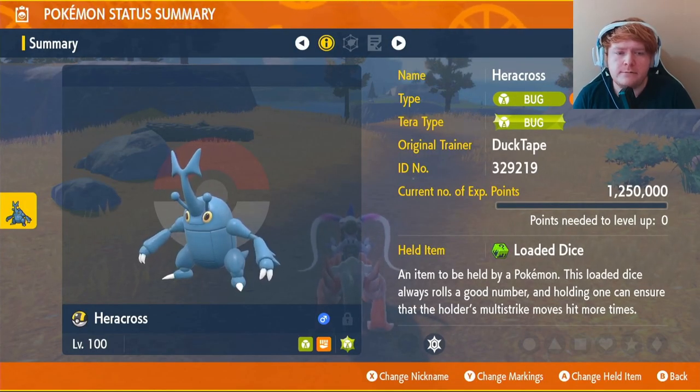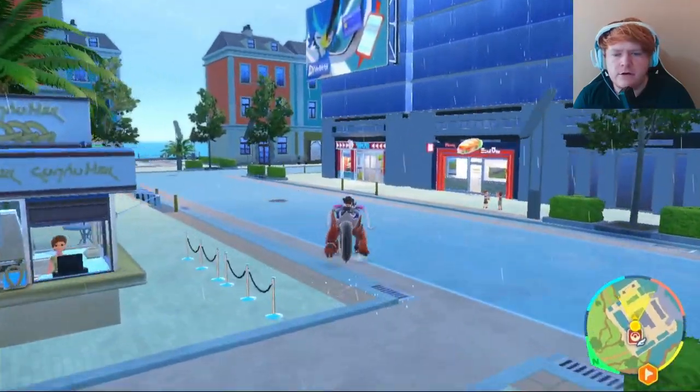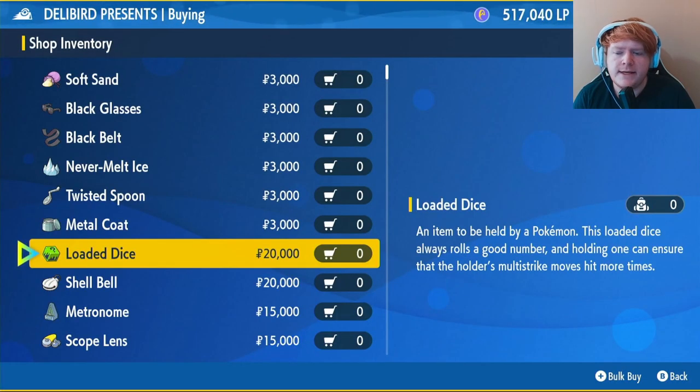The item we're going to be using is the Loaded Dice. Fly over to Levincia North. Once you get here, head in this direction and make your way over to the Delibird shop. Once you're here, click Battle Items.